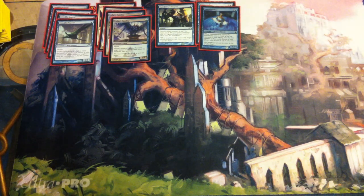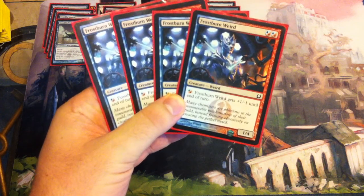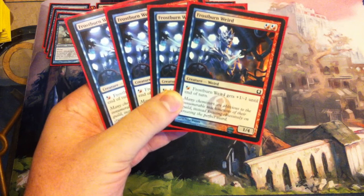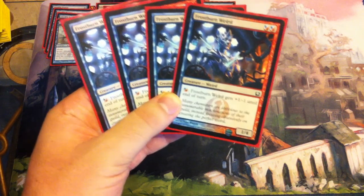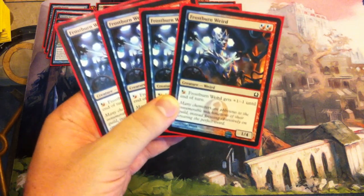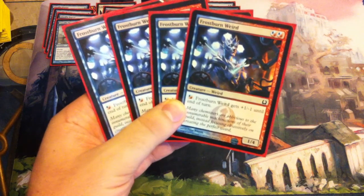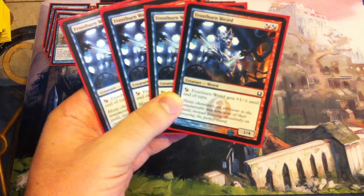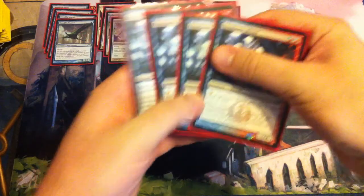Also at two drop, we have four copies of Frostburn Weird, which is a 1/4 for two hybrid blue or red. You can pay hybrid blue or red and it gets plus one, minus one on the turn. This guy's a great blocker at two drop, and also has two blue symbols for your devotion to blue — you'll see why in a minute. He's a really good blocker, especially against aggro decks — you can just stall them out until you hit your bigger stuff. Four copies of those.